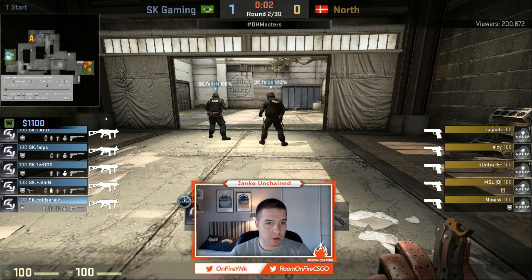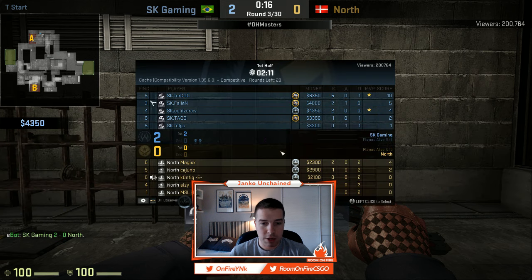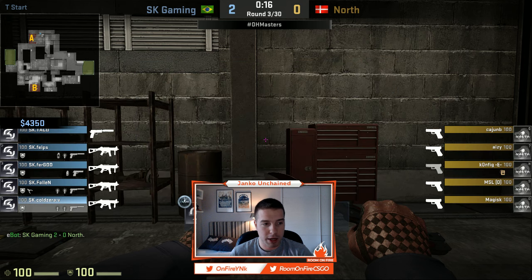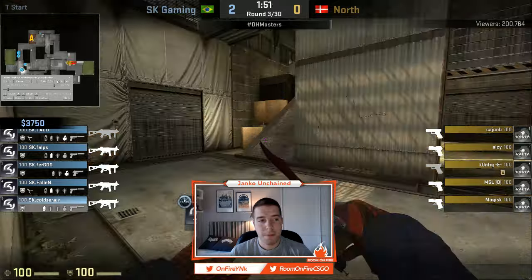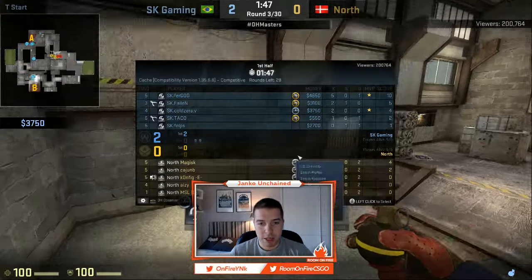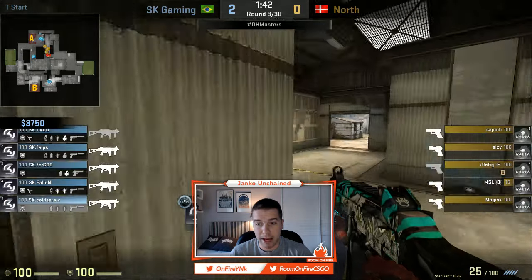Let's fast forward to the next round. You can see two rounds with no bomb plant for the Ts, pretty clean second round for the CTs. They only lost one player, Taco, who is going to be able to rebuy again for himself. Fast forwarding a little bit, you can see that he again buys a UMP.